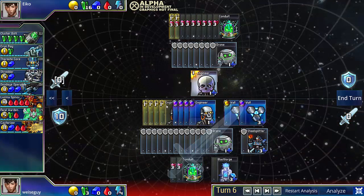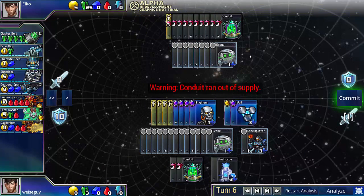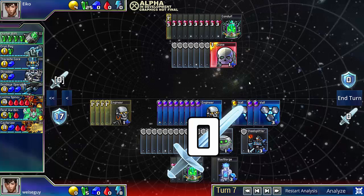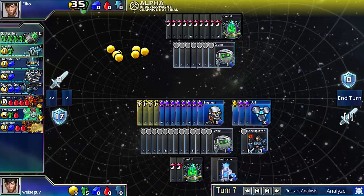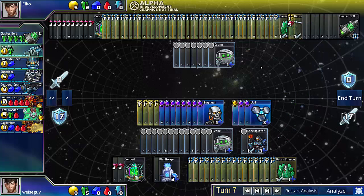I'm just gonna buy Wall and as many Engineers as I can afford, every single turn. And the Clusterbolt. And because I didn't go for the Rhino Rush, my opponent will actually have enough gold to buy a Gauss Cannon, which he does here.